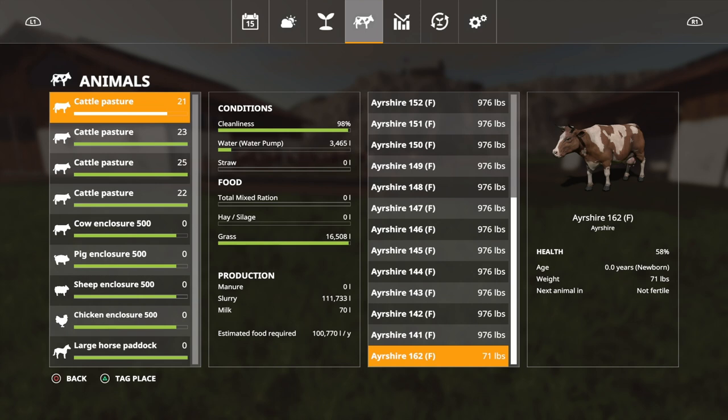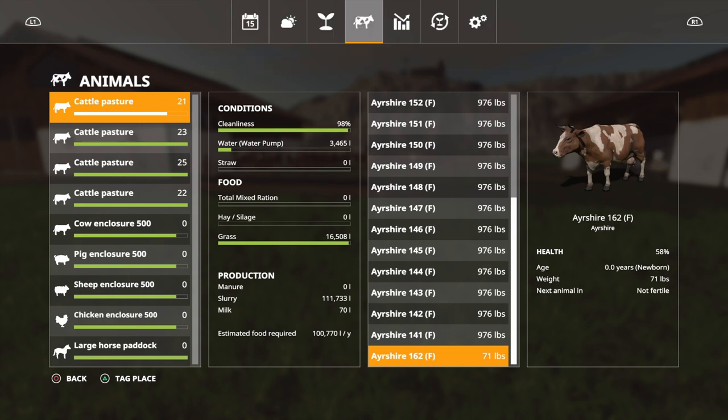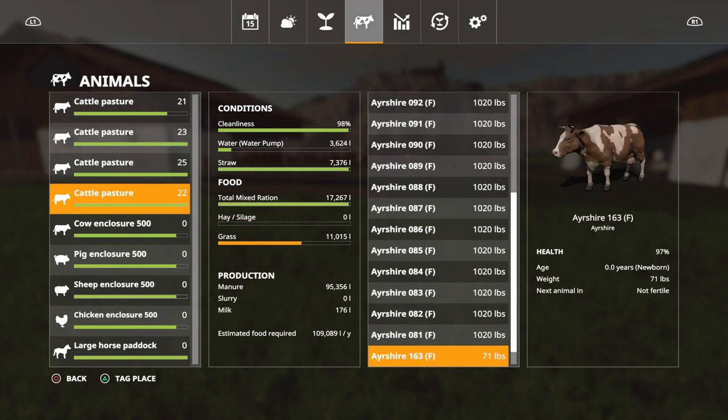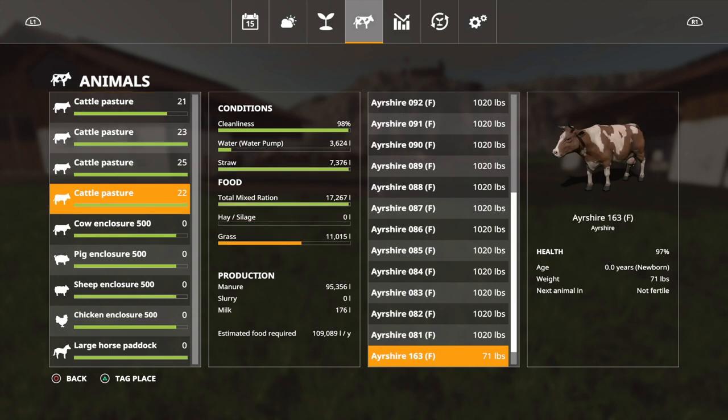The top pasture — grass only — has had one birth, with health still at 58%. Milk production is only 70 liters, though that's partly because only one cow is producing. Their health being poor means we need to keep an eye on milk per animal. The key question is whether there's enough difference to justify Total Mixed Ration. If not much difference, you might as well just feed grass — it's cheaper and easier. If the gap is significant, TMR is the route to go.